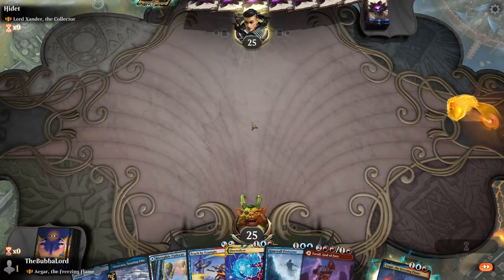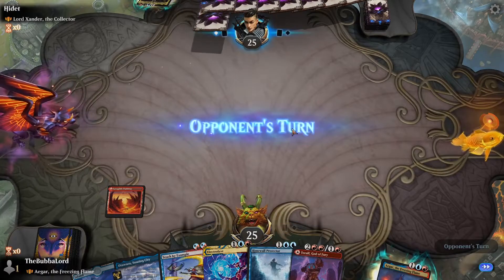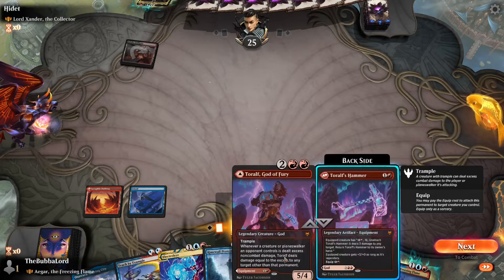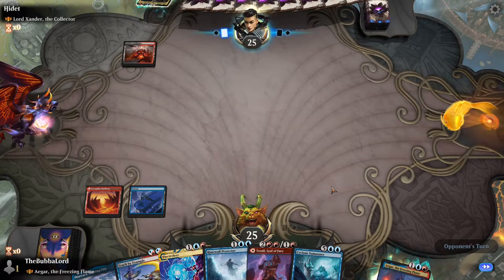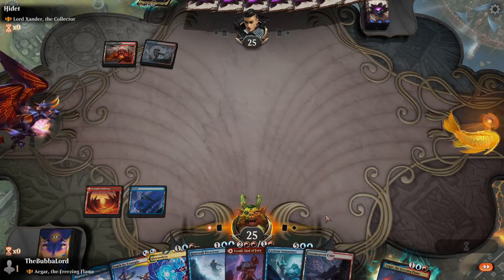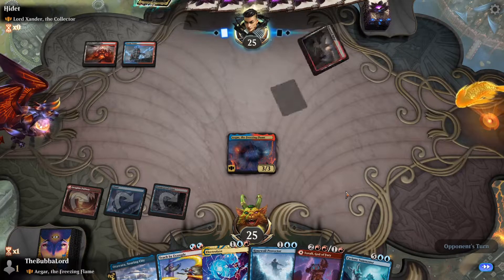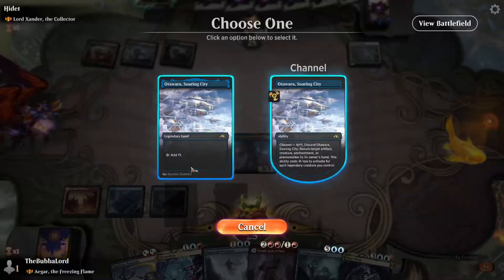I think we keep this hand and play this song red. Okay, play that on island. Next turn we can play our commander — as long as they don't do much. See if we can eat a removal spell. We can play Soaring City as our land drop next turn. Replicant Rings — whatever — we get a Time Warp, that's nice.